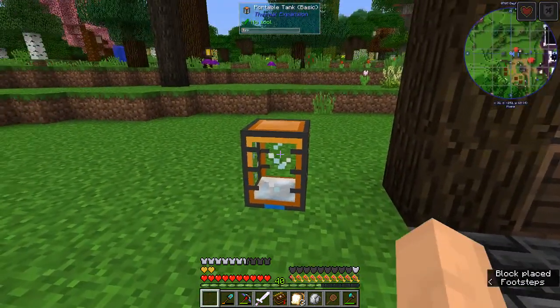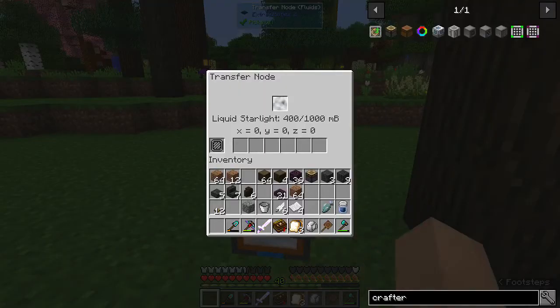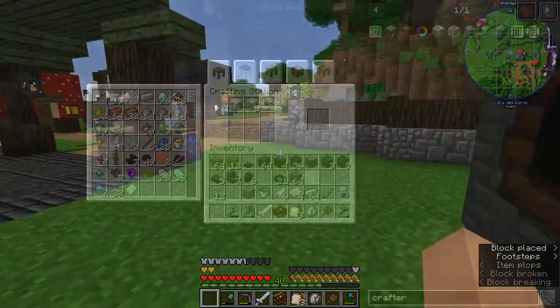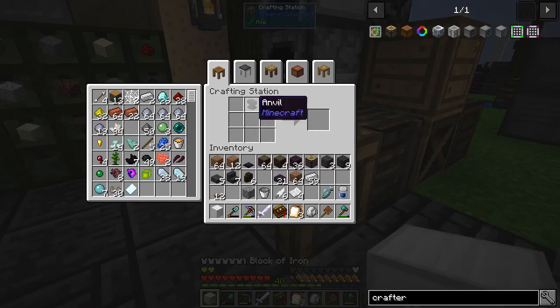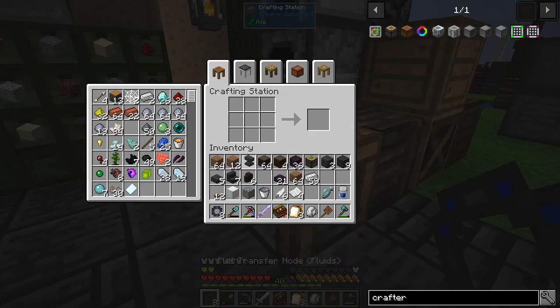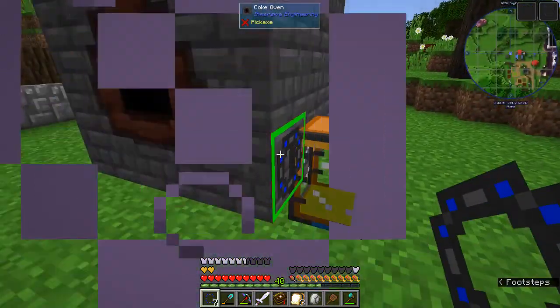I bet if I put a fluid transfer node on here, it'll suck the starlight up into it. Yeah, there we go. Break that, and there we go — problem solved. Iron anvil, ding ding ding. Now we take our anvil and our transfer node and make a flat one just like that. Eight flat ones. You guys have heard me go on and on about how much I love these things.